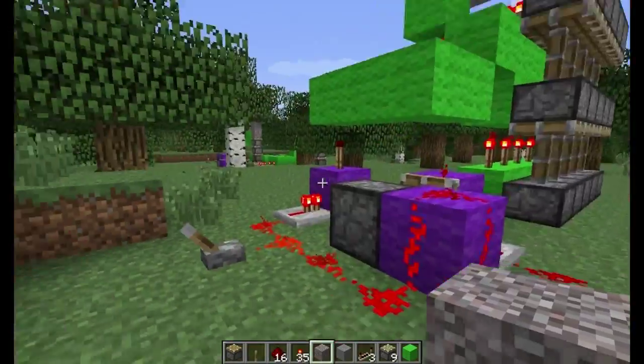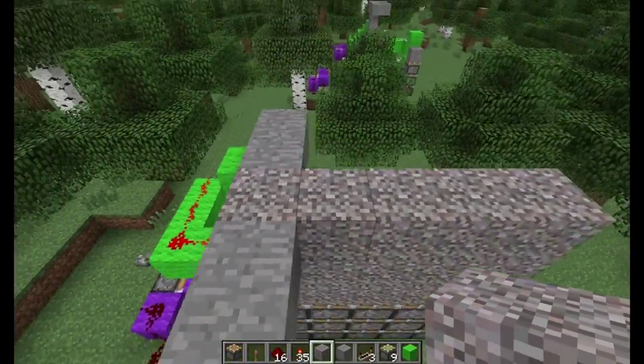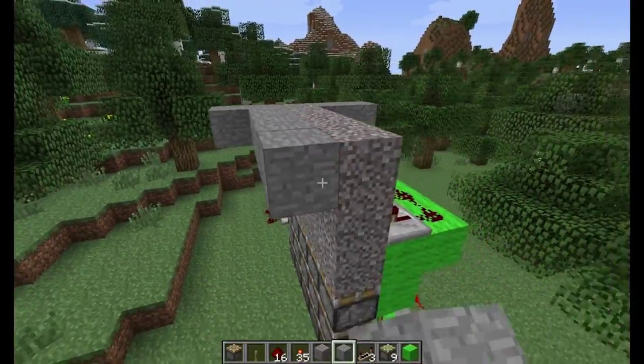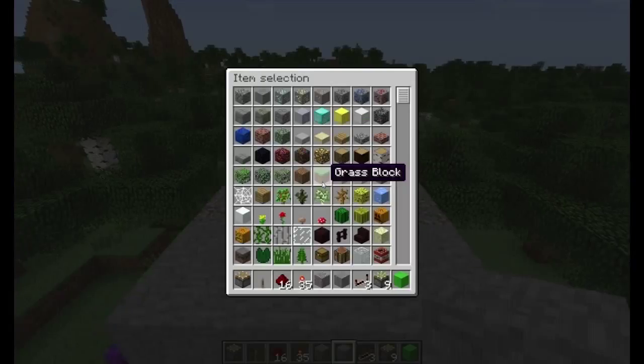Ta-da! Just like that. So the reason for this would be a castle gate. Very easy. Just like so. There's your floor.